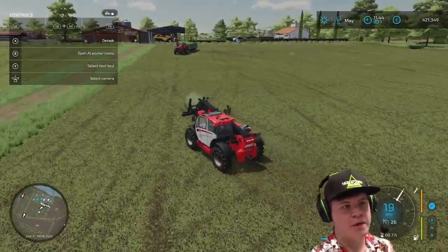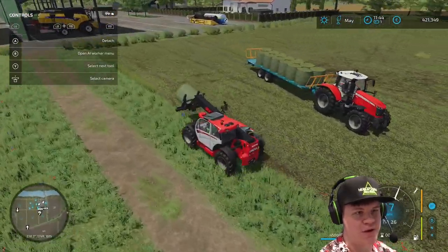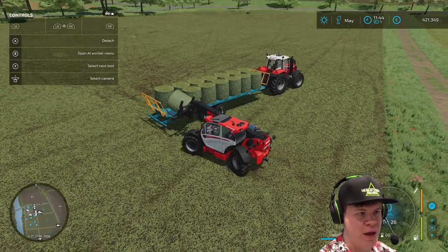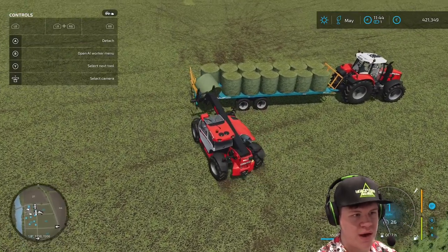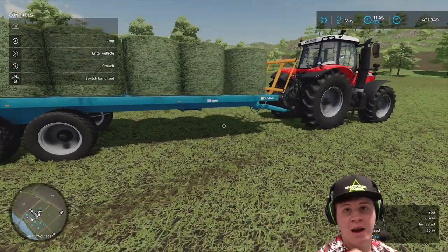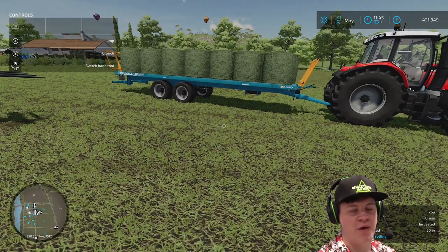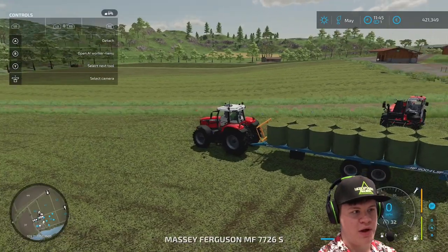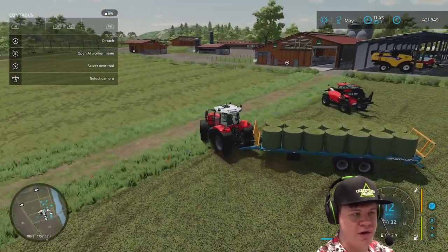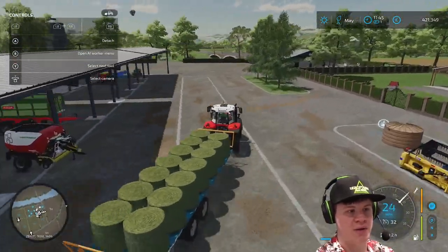There we go — collected up all the bales. In typical fashion there is one bale left which is not going to fit on that trailer. I really like the auto-stack feature of this trailer. It's somewhat unrealistic — very unrealistic — but I like the fact that it just makes this whole thing a lot quicker. The bale just snaps into place. And if you want to play the game realistically you can always turn that off, so you can just use this as a normal bale trailer and load them on manually, but it's just so much easier and you can fit all the bales on properly.